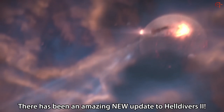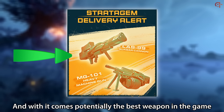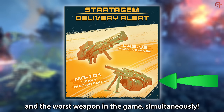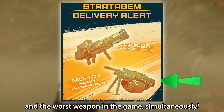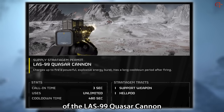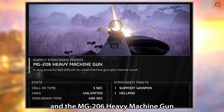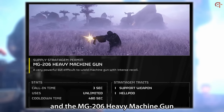There has been an amazing new update to Helldivers 2, and with it comes potentially the best weapon in the game and the worst weapon in the game, simultaneously. Let's Helldive straight into it as I test the limits of the LAZ-99 Quasar Cannon and the MG-206 Heavy Machine Gun.